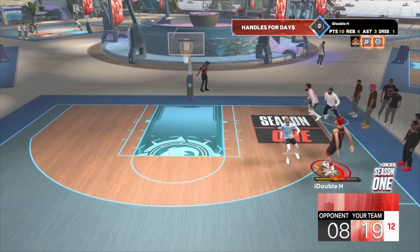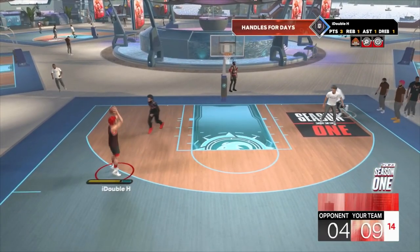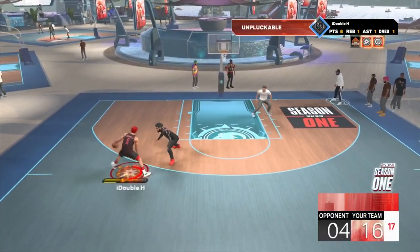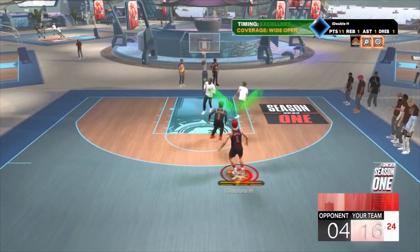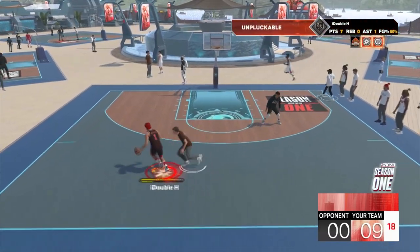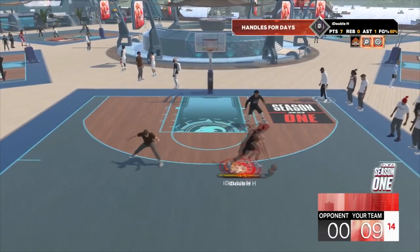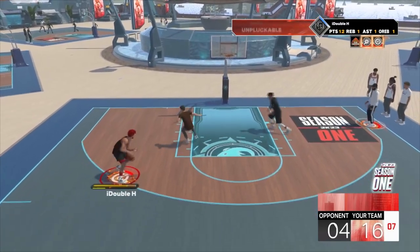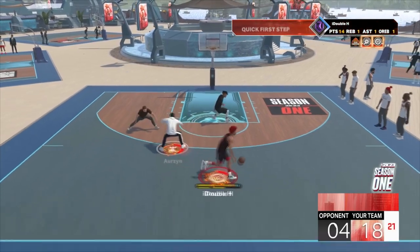You want to dribble to score this year, not dribble to waste stamina and then not be able to do anything. We are with ease destroying the defender and getting wide open — step back green. I'm 61 and 0 on current gen right now and 8 and 0 on next gen, so combined 69 and 0 on NBA 2K23. These dribble moves are a big reason why I haven't been losing.